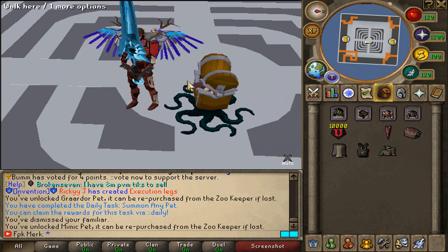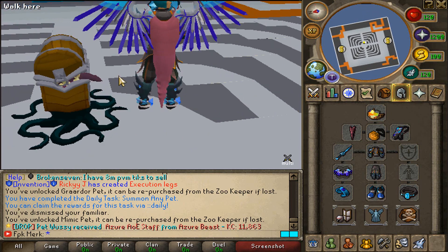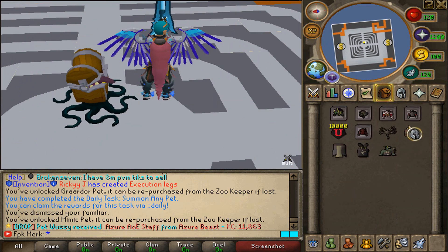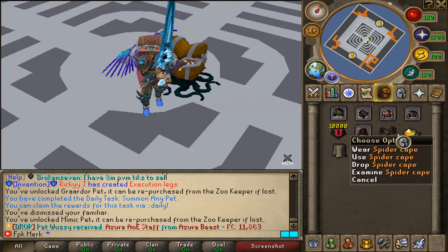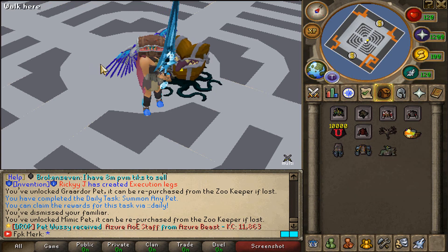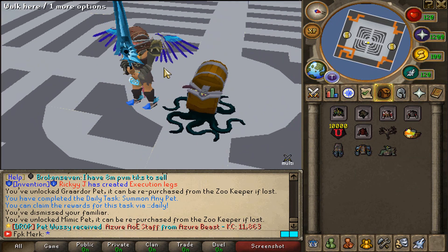We also have the Mimic cape — let me wear it and showcase it. That's how this bad boy looks, the Mimic tongue cape. And then also the Mimic helm as well — that's super dope. And then also the Grardor armor as well. Have a look at that boys, that looks super dope.